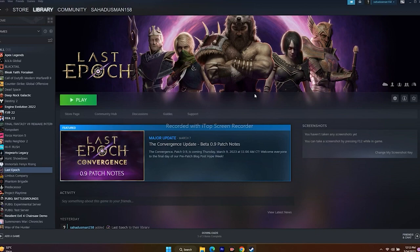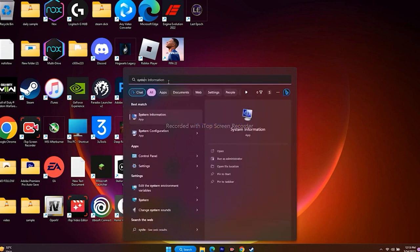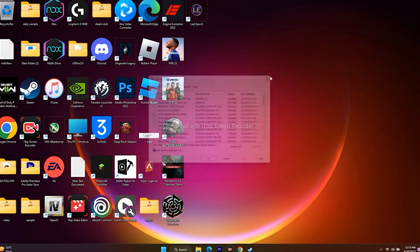Next, perform a clean boot. Go to Search and open System Configuration. Go to Services, check 'Hide all Microsoft services,' then click 'Disable all.' Click Apply and OK. If prompted for a restart, go ahead and restart.